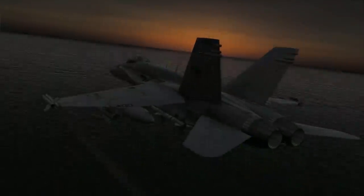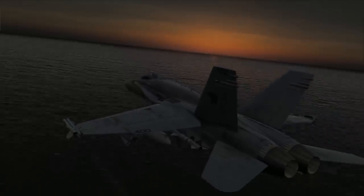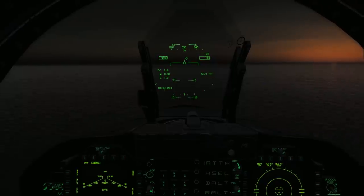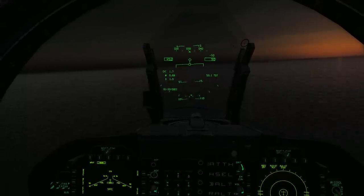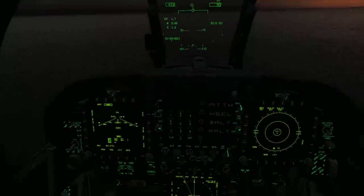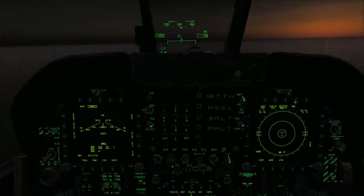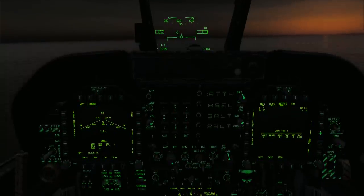The mission has a couple of steps that must be followed, otherwise it is an instant fail. First is the approach to Iran. While radar coverage inside Iran itself is relatively spotty, the coastline is very well covered. Our objective is to get inside Iran without being detected. Our approach to the coastline must be below 200 feet all the way to Waypoint 1. If you exceed 200 feet at any point during this flight, outside of a small window area surrounding the Stennis directly after takeoff, you will be detected and the mission will automatically end.